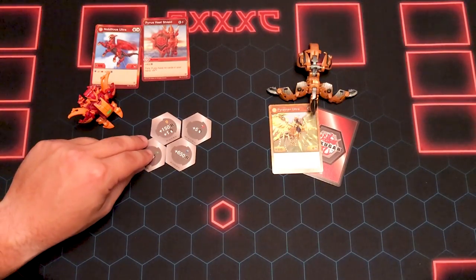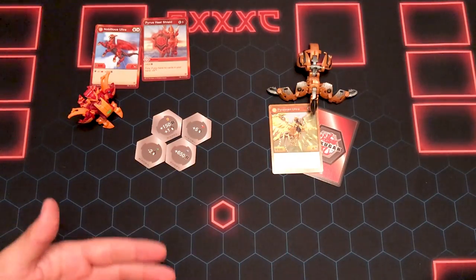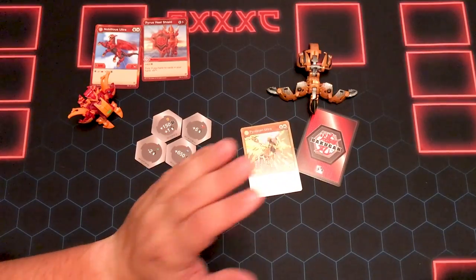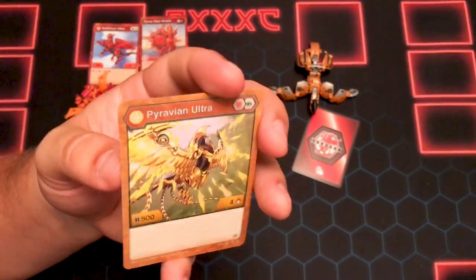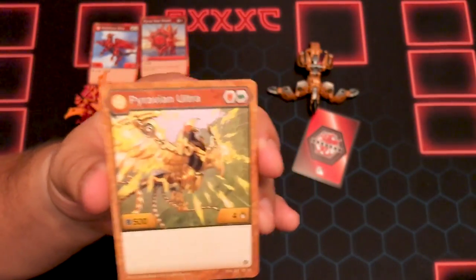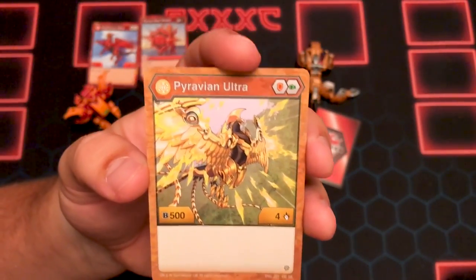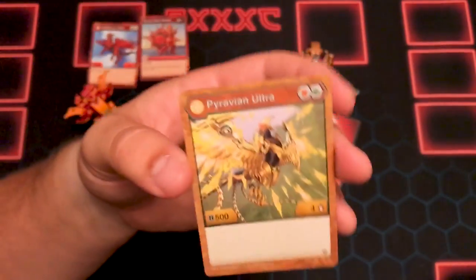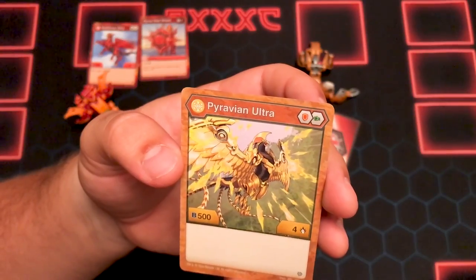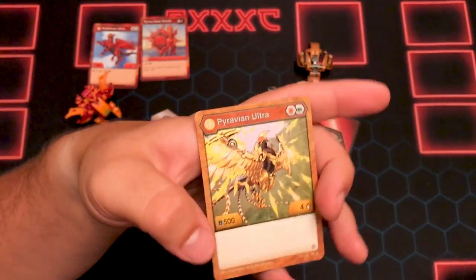Moving on to something that gives us a deep look into the future of the game. But first, I have a card flipped over here — before we get to that, we're going to talk about Pyravian completely. This is Pyravian Ultra — a red shield and a green fist for 504, with beautiful art. Just a golden bird, very reminiscent of the Winged Dragon of Ra from Yu-Gi-Oh, or the legendary birds from Pokemon. It's a big fancy bird. Playability wise, 504 on an Auralist with these cores — I'm not feeling it.